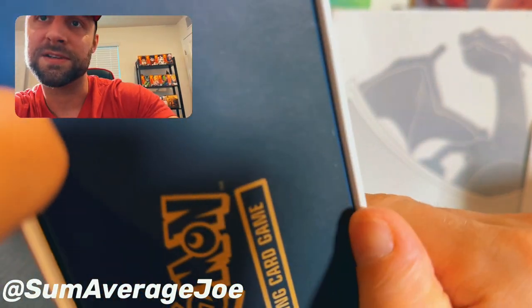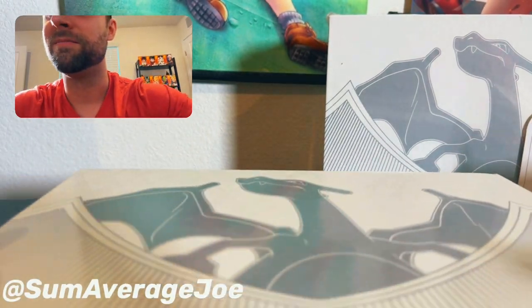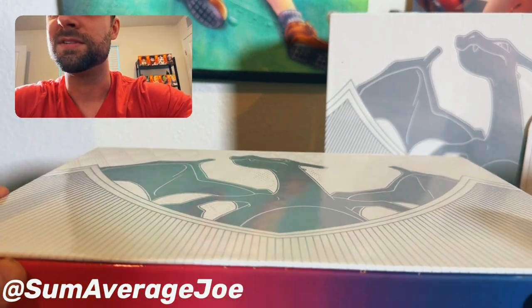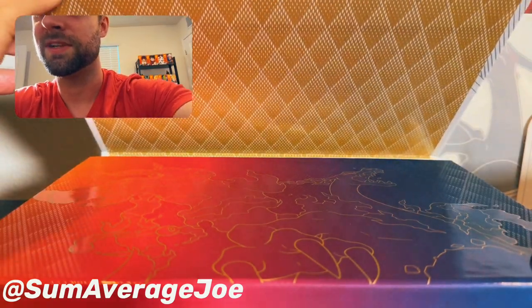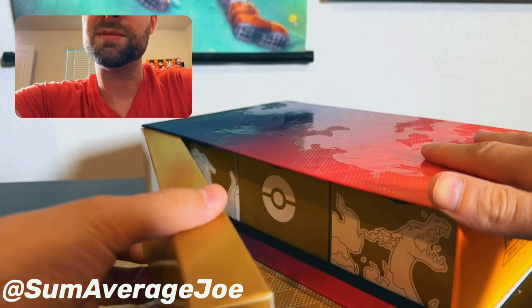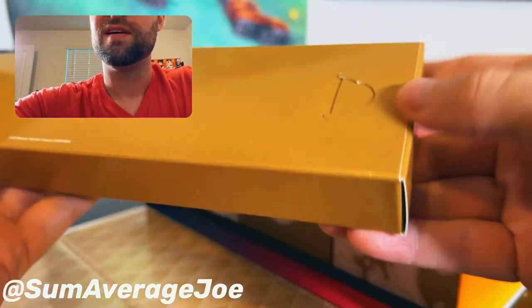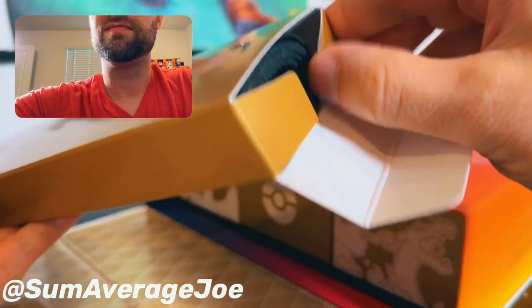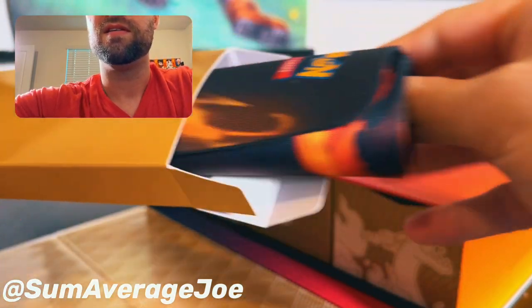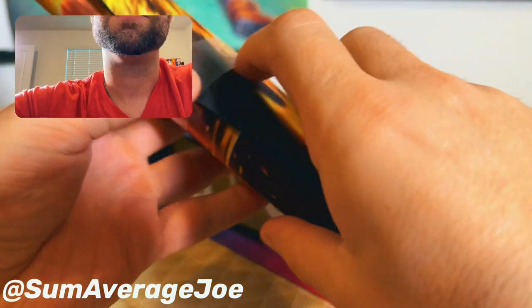I don't want to ruin the box because it is really pretty. It's like a magnet — comes off like a magnet. Thank God I didn't ruin it. Let's take a look. You needed a lot of space. Push with this camera angle. So this is the playmat.